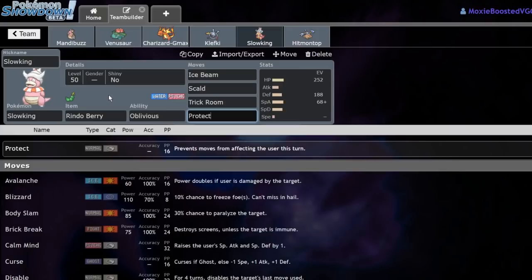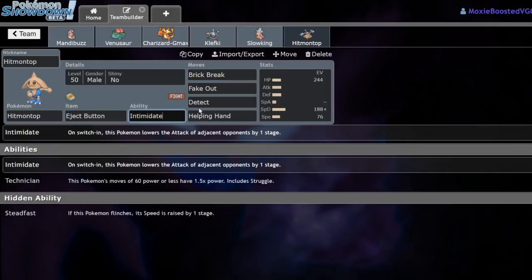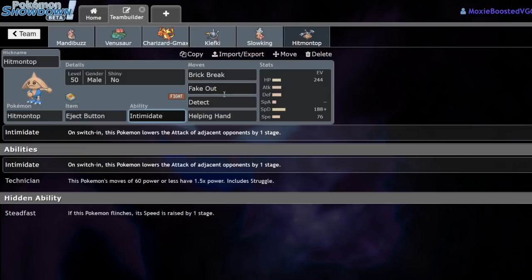Rindleberry Slowking has Ice Beam, Trick Room, Protect in case they decide to go Trick Room mode versus me, which I don't expect, but it's important to be prepared. This is my matchup versus their Alolan Exeggutor — Ice Beam is going to be doing tons of damage, and Rindleberry will allow me to take a Grass move from them, whether it be Leaf Storm or even Max Overgrowth. Next up, we have the Eject Button Hitmontop with Brick Break, Fake Out, Detect, Helping Hand. Let's get into the battle!